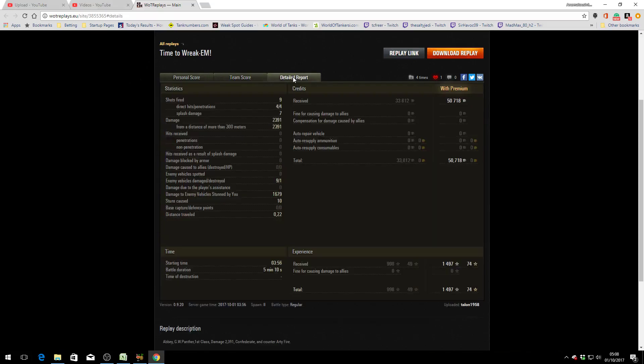Looking at the details: he fired nine shots, with four direct hits, four penetrations, and seven splashes — 2,391 hit points of damage, all at more than 300 meters. He damaged nine vehicles and destroyed one. His damage assistance on stun was 1,679 and he got 10 stuns in total. With a premium account, he earned 50,718 credits with no deductions for resupply, so he must have had spare ammo. His experience was 1,497 on premium account with no multipliers, so that's what he took home.